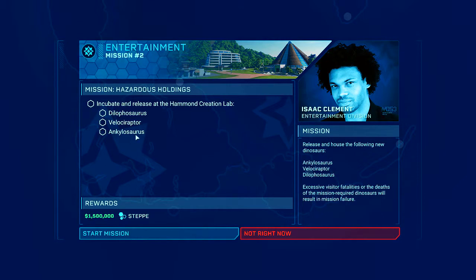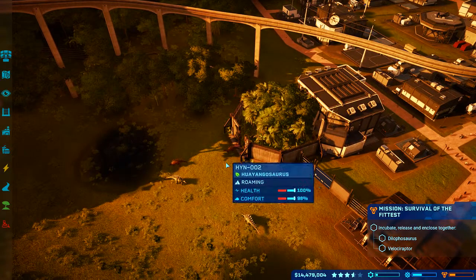Isn't the ankylo what we're doing right now? And a dillo and a velociraptor. So I guess I have to do the dillo and the velociraptor again sometime, because we're doing those two, right? 1.5 million and we get the step camouflage thing — cool. Yeah, we're going to do that at some stage.